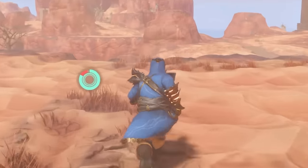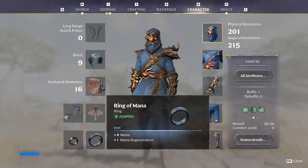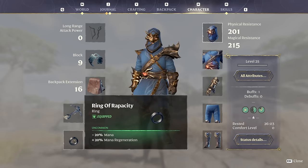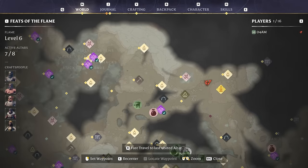As you can see, we lose stamina pretty slow, but it will recharge super fast. Next up, we want to pick up that amazing ring — the Ring of Rapacity, which increases mana regeneration by 20%. If you have two of them, it will double the effect, which is pretty OP. So let's check out the location.